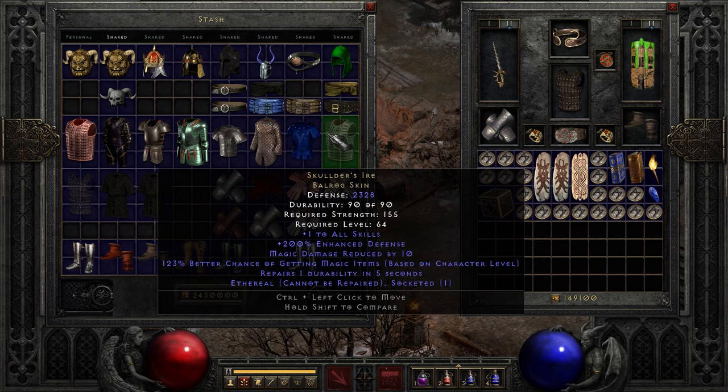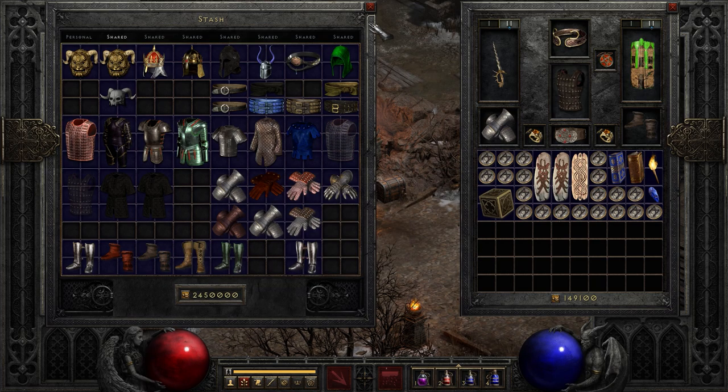This one's obviously an old classic: Skulder's Ire. This is cool because if you find it in Ethereal — like this version here — it has a repair of one durability every five seconds, so it can be Ethereal and just self-repair. The neat thing is you can get a massive defense level, up to 2,328 here in probably the best case. It also comes with a huge bonus to magic find — 123% at level 99 — and you could socket it with an Ist rune for another 25-30% magic find. This single piece of armor can give you a huge magic find boost on its own, plus 1 to all skills and magic damage reduction.